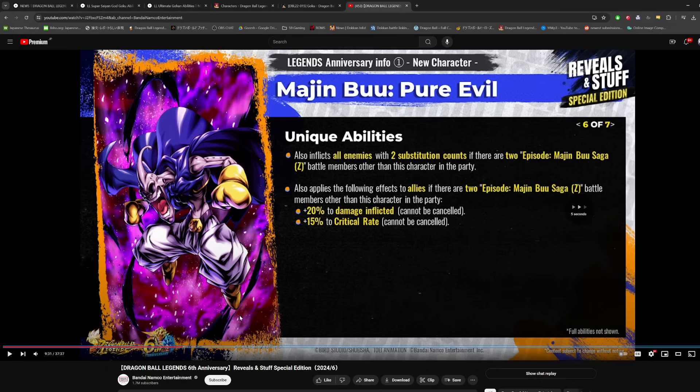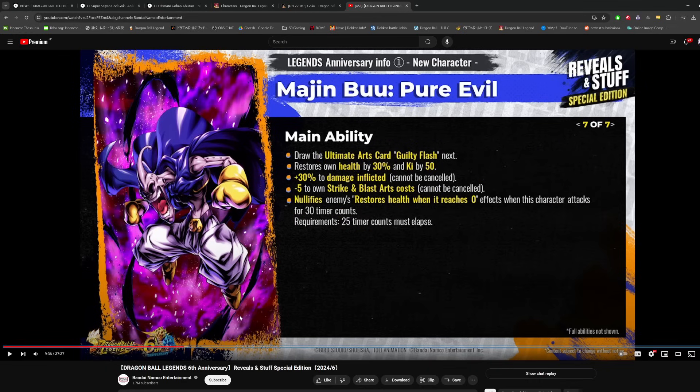His main ability draws the ultimate arts card — Guilty Flash — restores 30% health and 50 ki, grants a permanent 30% damage buff, permanent minus 5 to strike and blast arts cost reduction. And he's actually nullifying endurance for 30 counts, which is similar to Fusion Zamasu's main ability. Overall upon initial glance he seems pretty solid, though we'll have to see the full kit and stats.